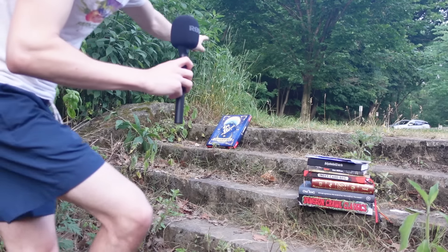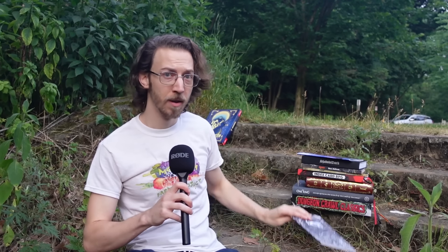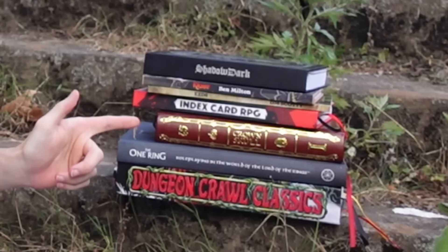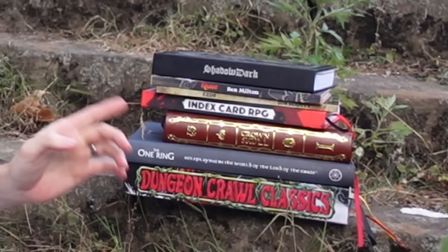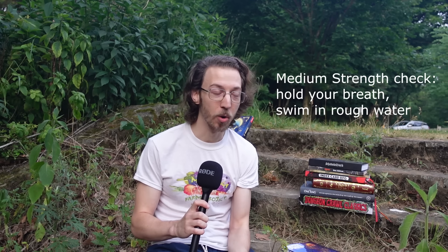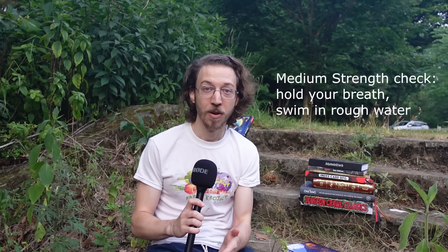Holding off on Daggerheart for now, we have other games like Cairn, Maze Rats, Knave 2e, Shadow Dark, EZD6, Index Card RPG, Crown and Skull, the One Ring, and Dungeon Crawl Classics — all of which give very similar and simple guidance to the GM for underwater adventure. Broadly paraphrasing across these games, they mostly say: roll a medium strength or constitution check when holding your breath, suffocating, or swimming in rough water or for long periods. Shattered Ark states that characters swim at half speed, swimming requires a strength check in rough water at usually DC 15, and you make a con check each round to hold your breath.